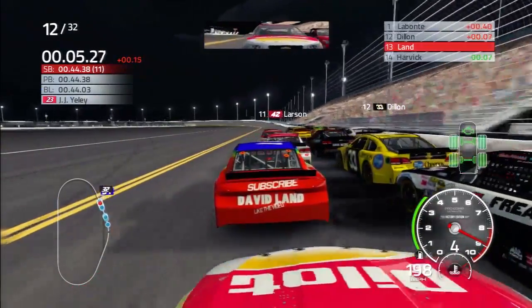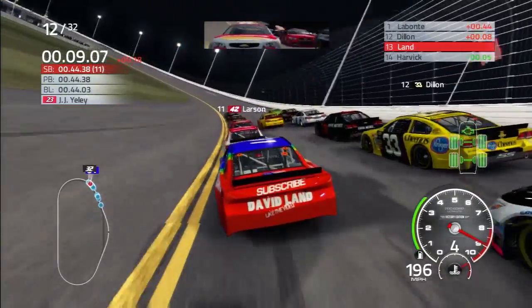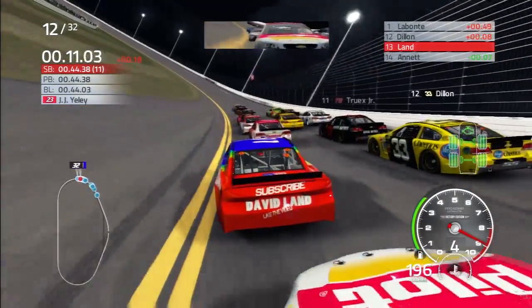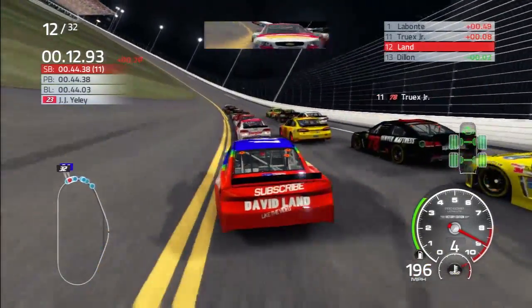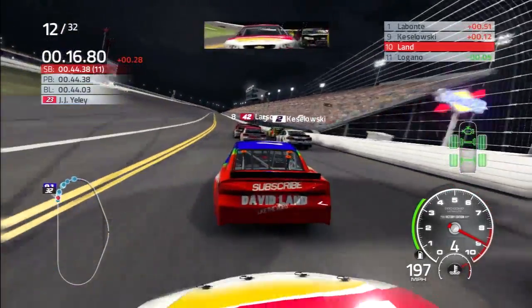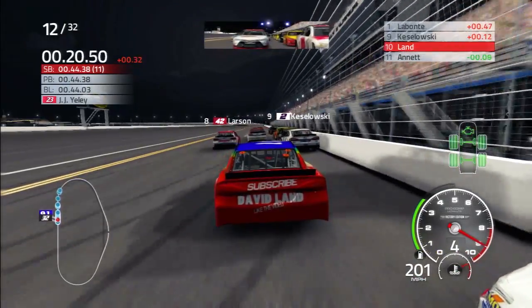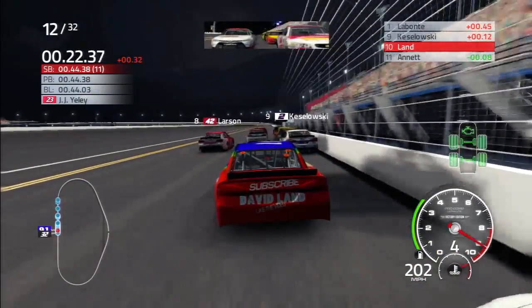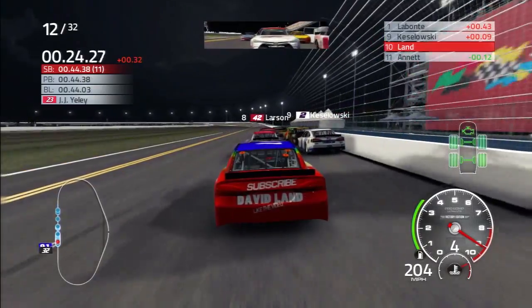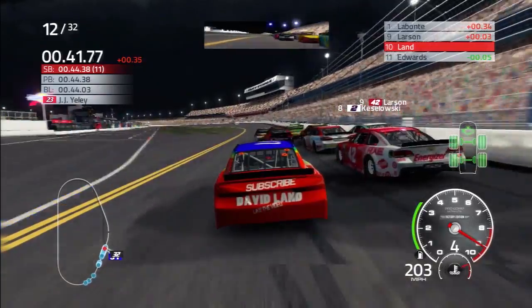Now we've got everybody three wide. Their sanity has prevailed a little bit as Logano tried to kill me there — somehow everybody makes it through. He took a swipe and a half at me. Larson's working down at the bottom — he doesn't have any help yet. We're going to come down and try to help him. Give him a shot off into turn three. Didn't quite work.